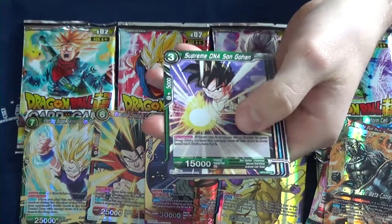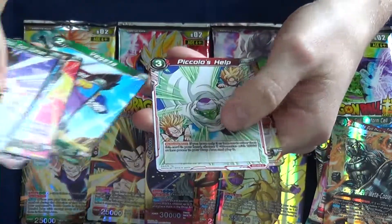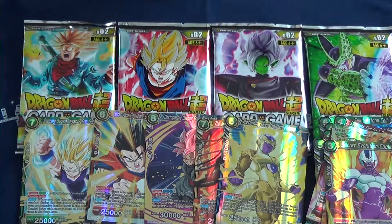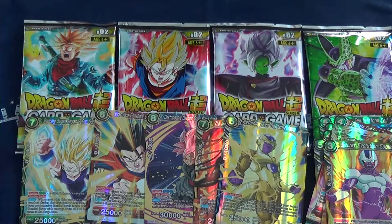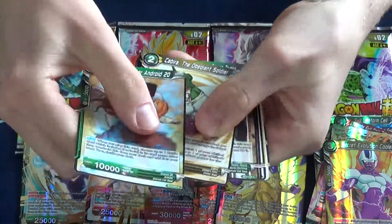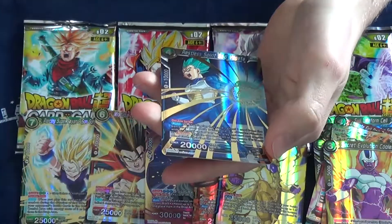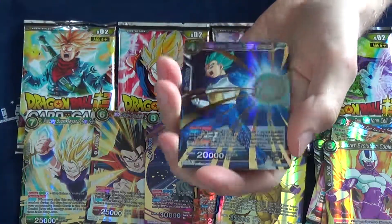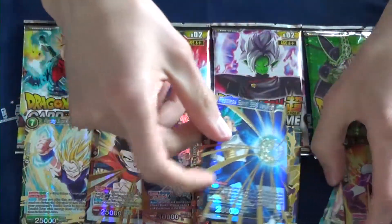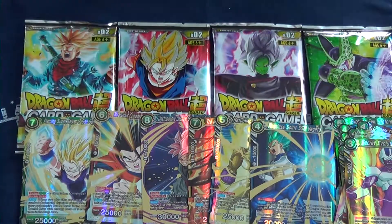I'm hoping that at some point in my life, if I continue opening boxes, I will actually pull a secret rare. This is Secret Evolution Cooler, which is a rare. Because the secret rares look amazing — one of the best card designs of any card game ever, honestly. Restless Spirit Super Saiyan Blue Vegeta, which is a super rare. So that would make the sixth super, and we still got six packs. So maybe we can get a seventh super, or a secret, or a god pack — who knows?